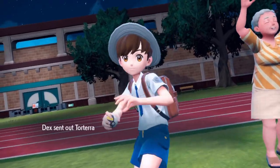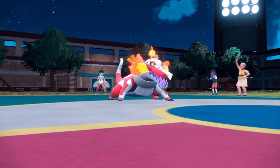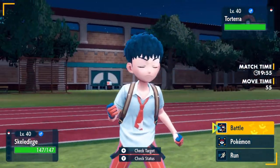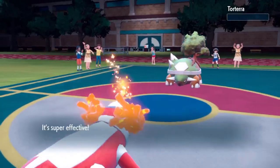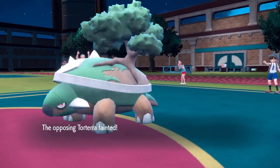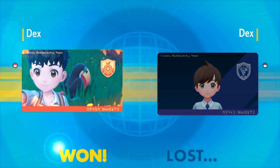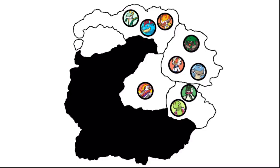Torterra versus Skeledurge. Skeledurge is faster and goes for Torch Song — a critical hit, a one-shot. Torterra, you've been betrayed immediately after forming an alliance with Skeledurge. Torterra has fallen. Nine remain. Infernape forms an alliance with Feraligatr.